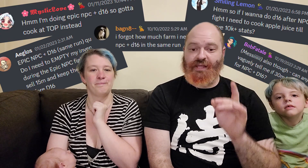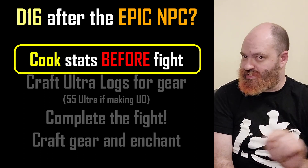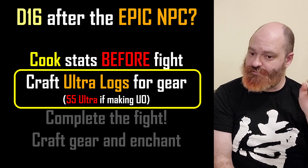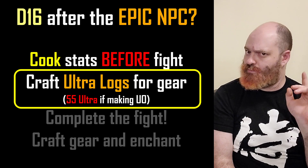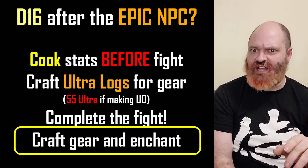If you are planning on doing D16 after doing the NPC fight, you will need to cook stats before the fight because you're selling your logs. Craft enough ultra logs for your gear to keep them safe — 55 if you're making ultra omega set. Do the fight, craft your gear, and enchant.